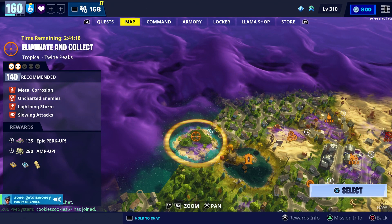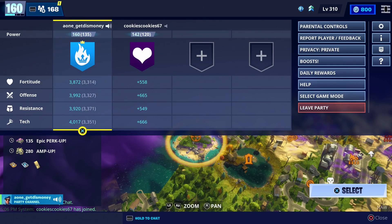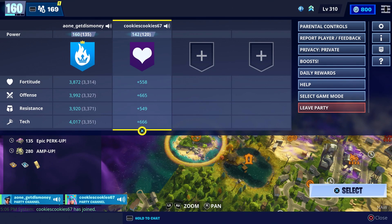And the mission we're going to do is this power level 140 eliminate and collect. And Cookies is going to be helping us out — why is your power level 120?